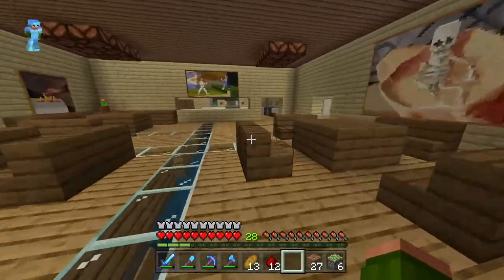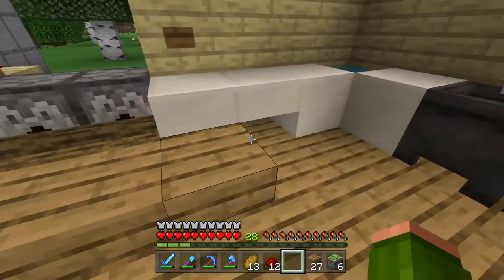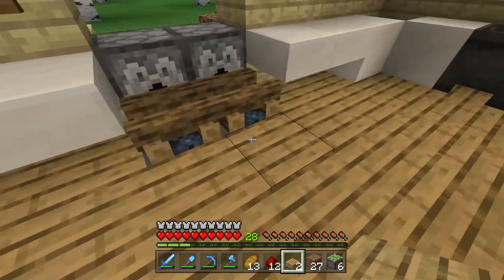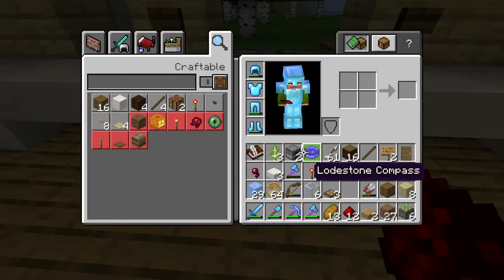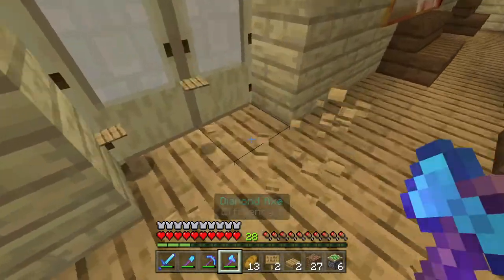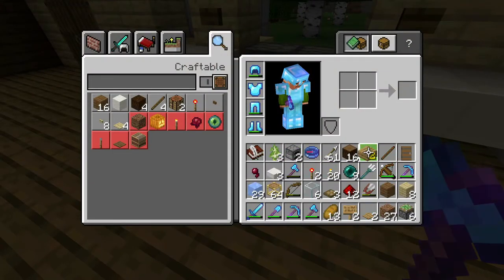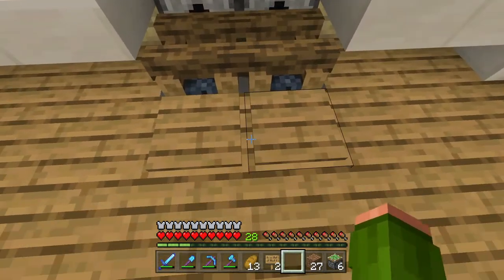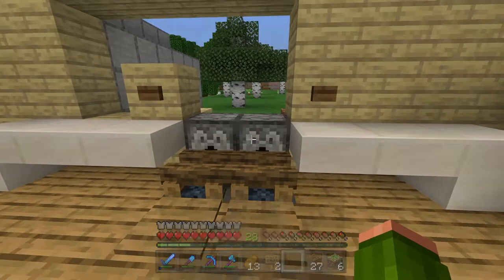While my cobblestone is smelting, I might as well work on building some of the food stuff. I need to find a way of blocking the water so it doesn't flow out — redstone will get destroyed. I could use pressure plates. I'm pretty sure pressure plates don't allow water to flow. So if I just take these pressure plates and put them down here, this should be enough to stop the water. And it does — it doesn't activate anything either, so that works pretty well.